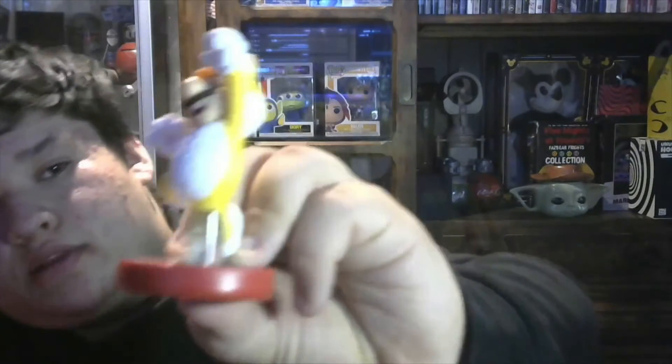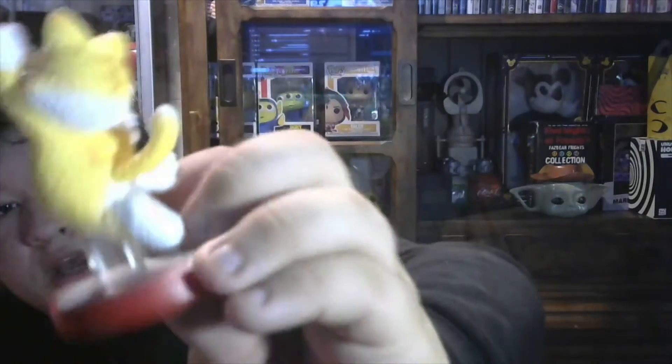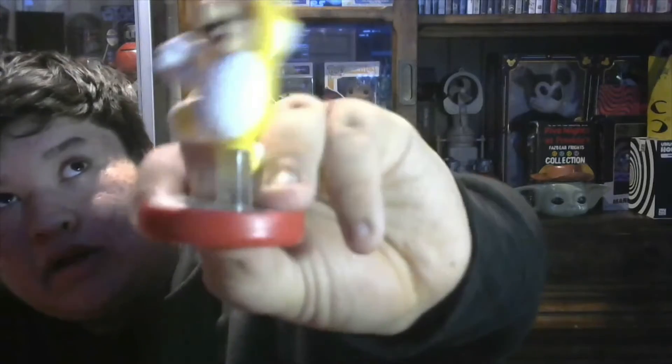Here we go — open the plastic — and then we got Cat Mario. This cool design here. This is Cat Mario, in his little jumping pose. He's jumping with a clear plastic base. I like how the floor design is from — I believe that's the boss levels from the passing points — and there's the red base and the amiibo number on the bottom.